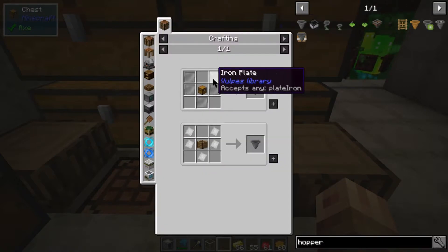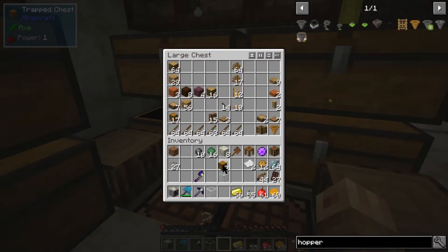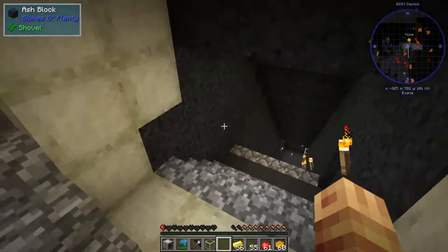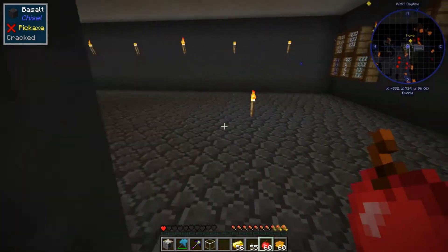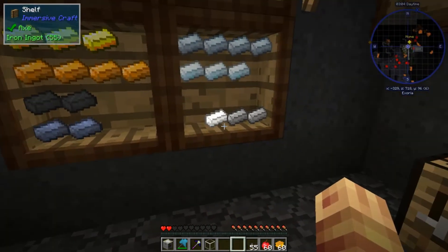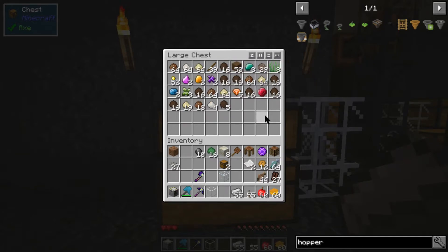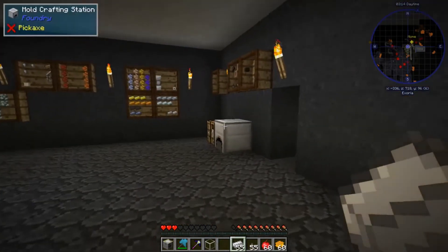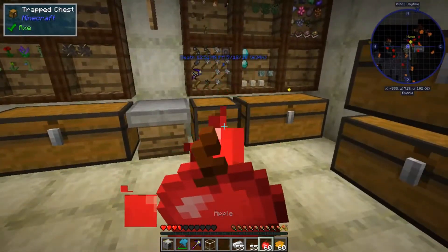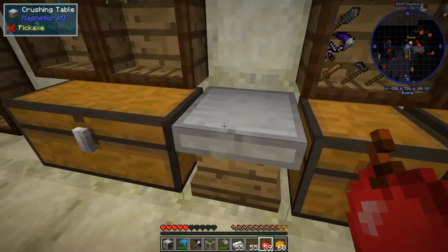Next we're going to do the hoppers. We need some iron plates and a chest - I've got a chest here. We'll do two hoppers. Let's go get some iron plates from down below. Put the gold back, get some iron. We've been getting loads of stuff down here.